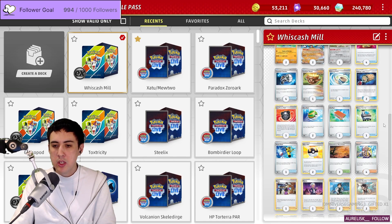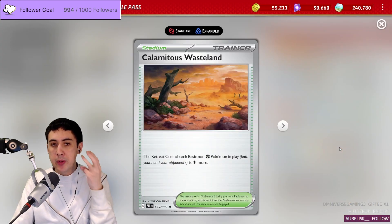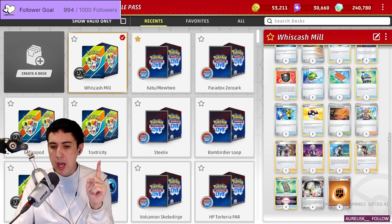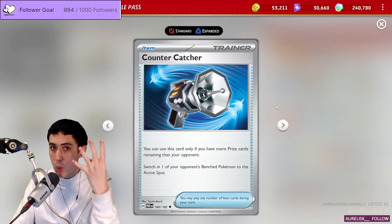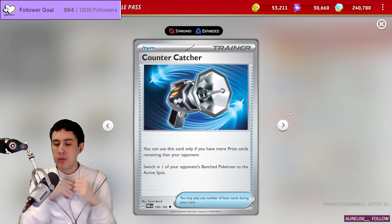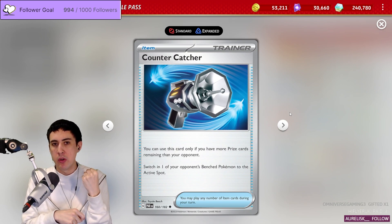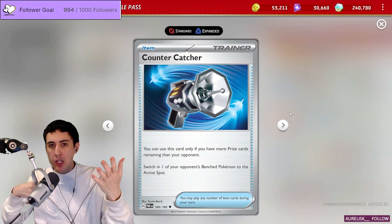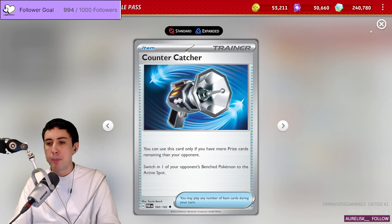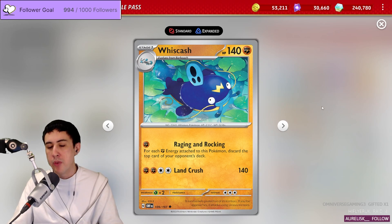The rest of the deck is cards to help you maintain a really annoying board. Namely, three Calamitous Wasteland to increase the retreat cost of their Basic Pokémon by one. Then four Countercatcher — since we're never taking prizes, we can always drag the Pokémon we want to see them stuck on into the Active. Even if they don't get stuck permanently, it forces them to commit cards to escape. Between Countercatcher and Calamitous Wasteland, they burn enough resources that you can clean up with Raging and Rocking.